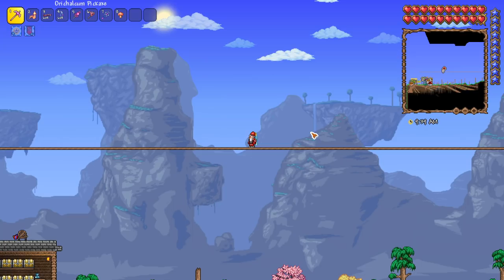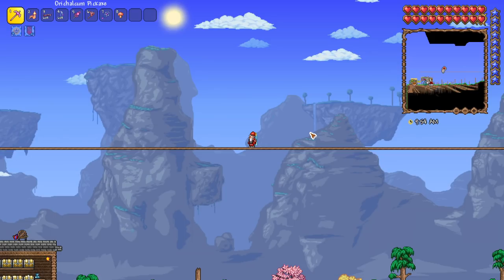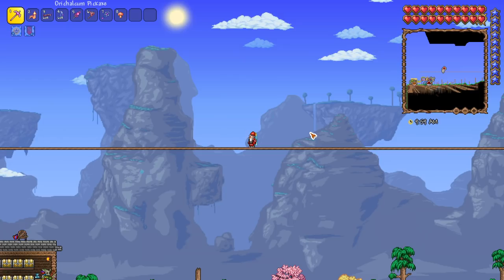Today is a very special day. Number one, the great preparation is finally over, so we're moving on to the next saga of the series. In today's episode, we are going to take on and hopefully destroy the Queen Slime, and then we'll get ready for the mechanical bosses. But today's special for a different reason as well, and I'm going to show you.